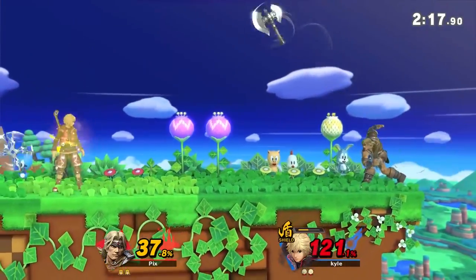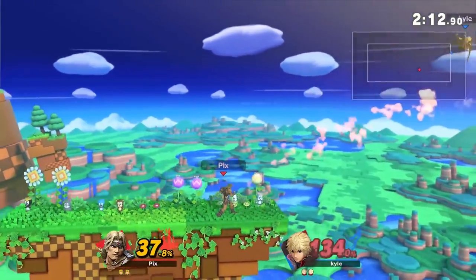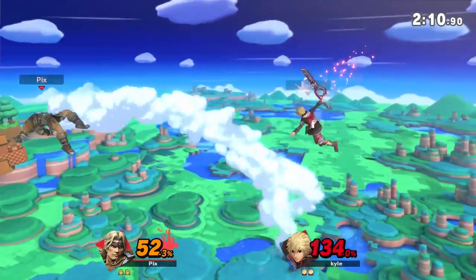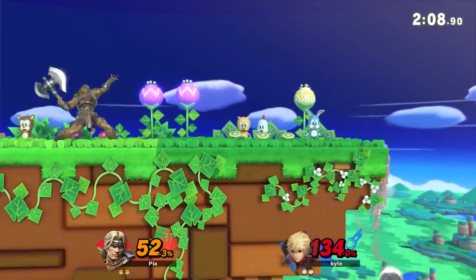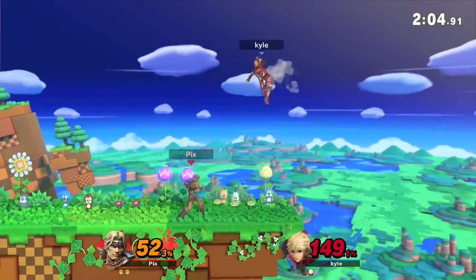Just keep my distance when Shulk shields — it won't last very long anyway. Back throw. His up-B actually snipped me. You can't hold on to the ledge either — that's the pressure I was talking about.